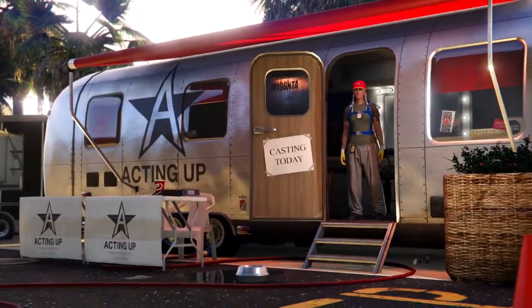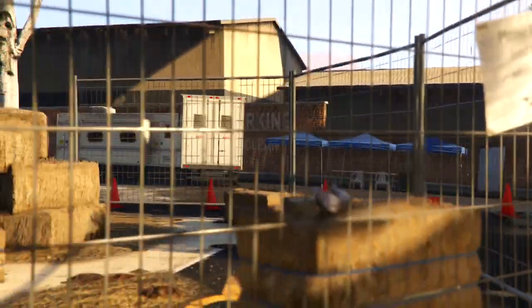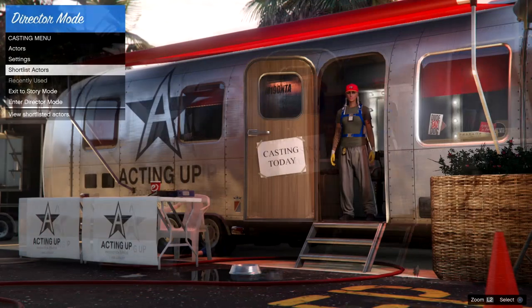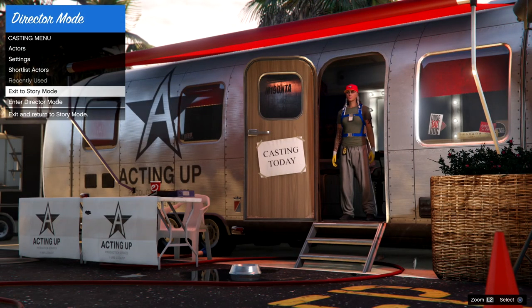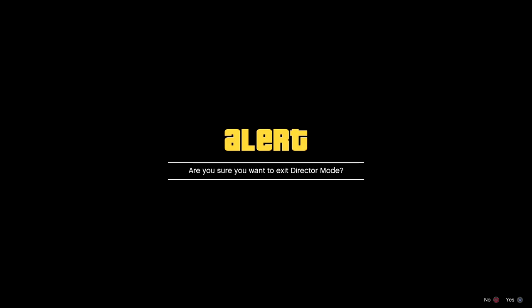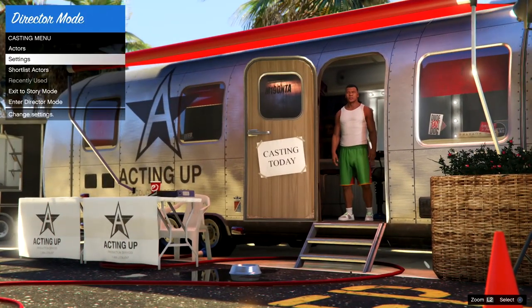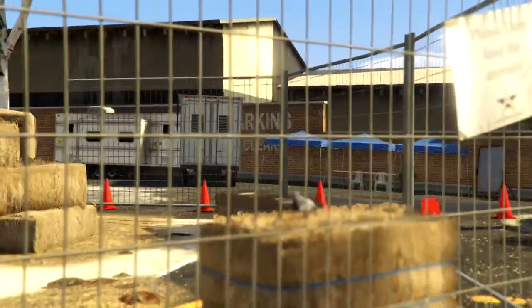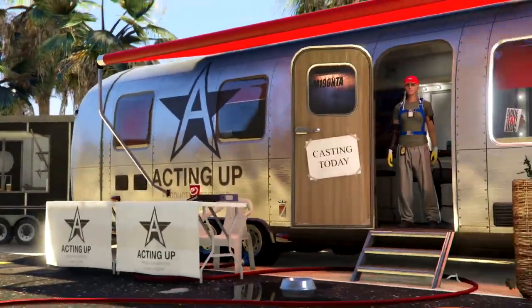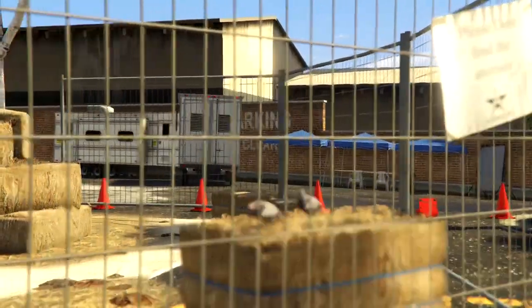If the birds aren't duping and it's not working, here's the fix: exit to story mode, then head back into director mode. Once you've done that, head back to the shortlist and hold up on the left stick again — the birds should start duping.